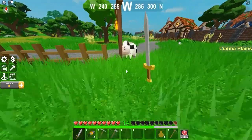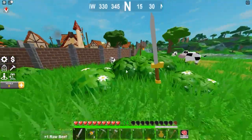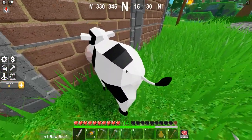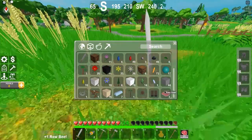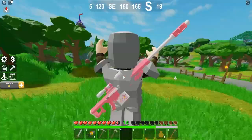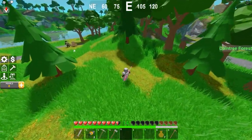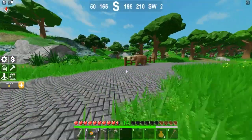We're going to get these cows over here. Pretty much we just need some meat — about three raw beef. Chuck those on to cook right now. Now as you can see, just go forward until you see the bears.